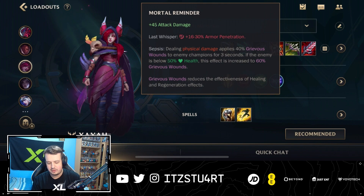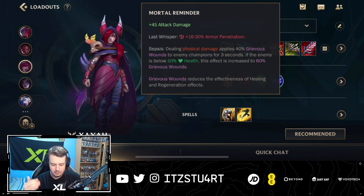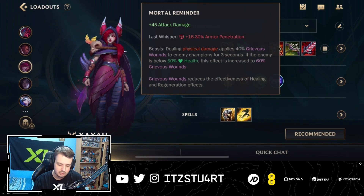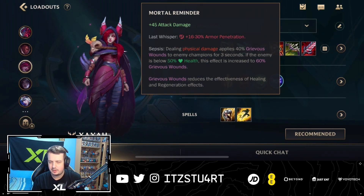More to a reminder as well — we're still in there. Attack damage, armor penetration. We're going to be dealing grievous wounds to the enemy champions, so that means they're going to be reduced in terms of healing and regeneration effects. This is still really good, because there's lots of healing still in the game — a lot of supports, a lot of healing, a lot of bruisers that have a lot of healing as well.